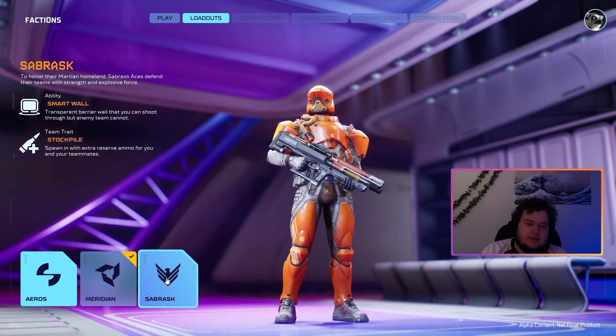Sabrask is the more tanky one. You put a shield up, and the team trait is to spawn in with extra reserve ammo. There's not a lot of nuance to these characters, and like I said, if the composition is you have to play one of each, then so be it. We'll dive into some gameplay and talk a bit more about them.